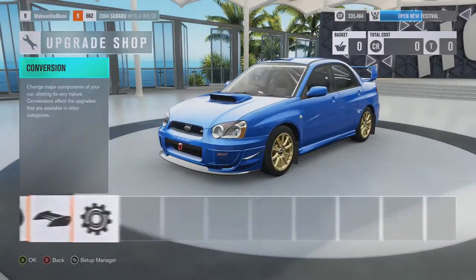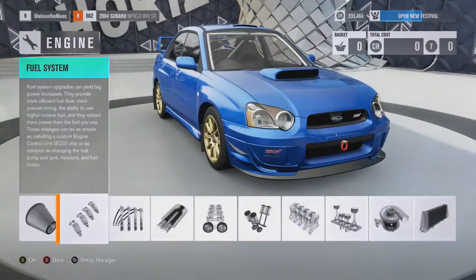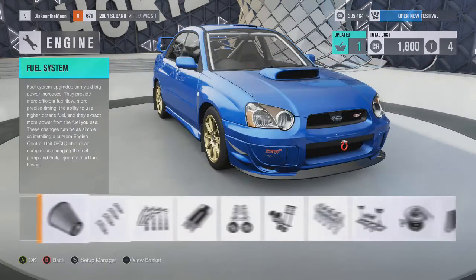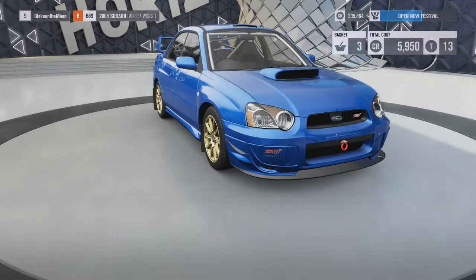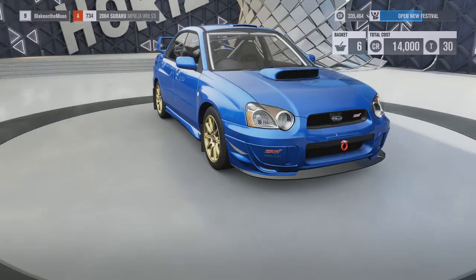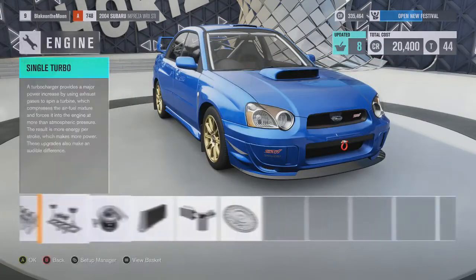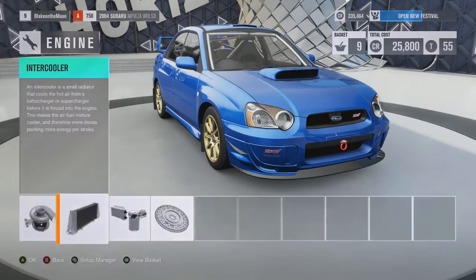I did get everything covered actually, so not too bad. Tires - no. Can I just auto upgrade this thing? I have to go through this. Okay let's just do it, let's make it go as fast as we can. I kind of want to keep it in A class though, which we're just now hitting. I don't really want to hit S if I can avoid it, but I might not be able to avoid it honestly. Wow, accelerations 9.2 - holy crap!